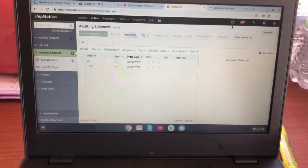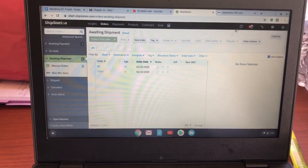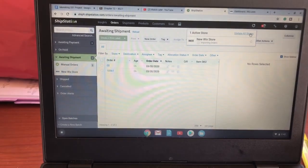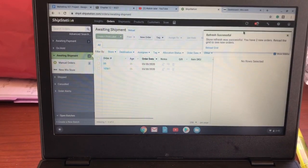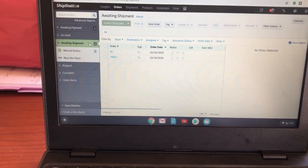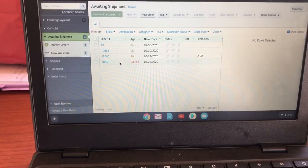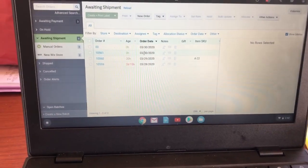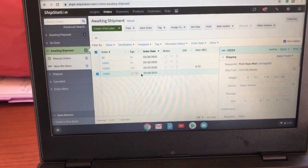The first thing I'm gonna do is refresh Ship Station. I'm on Ship Station right now and I'm going to refresh all stores — I only have one store — and it'll tell you if you have any new orders. It just imported two orders from my store, which it just told my phone. As you can see now I have four orders to ship: one from Friday, one from yesterday, and then these two that I just created. I'm gonna start with this first one and click on it.